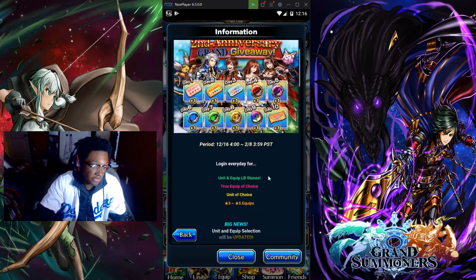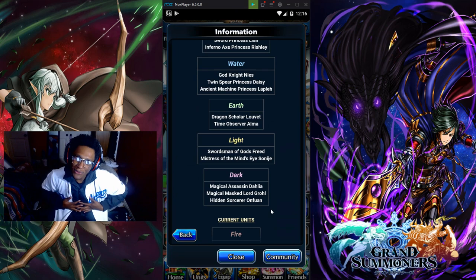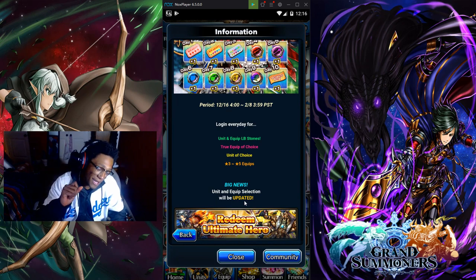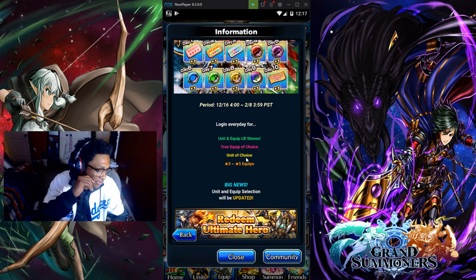The big thing to me — I like that they're adding new units and new equipment to the roster. It makes me feel good, and I can actually get another unit I haven't gotten and just totally go wild with that unit and whatever equipment I choose. And the limit break stones — I need that. I had a lot and then I had to use them all. Now I don't have any because I had to limit break all my equip. I have a lot of limit break stones for units because, you know, I don't get many units.